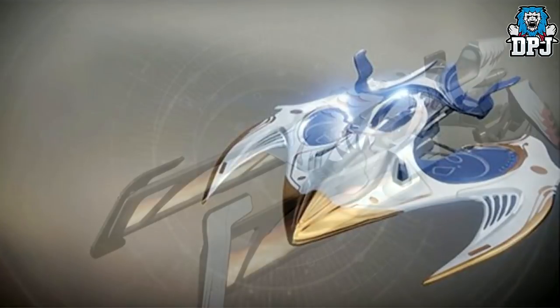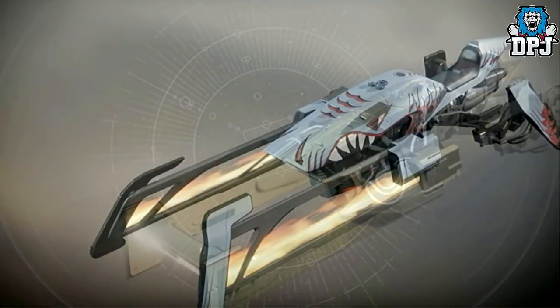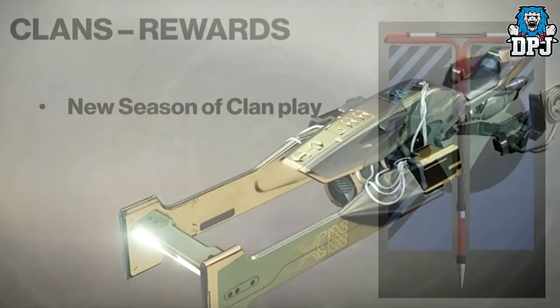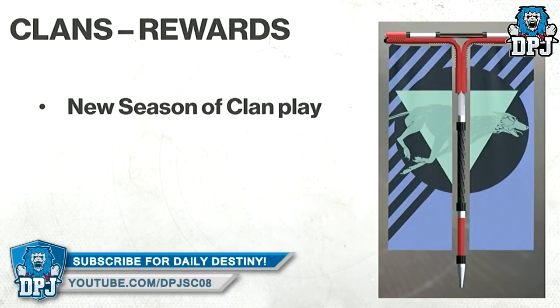Even so, we have something to look forward to and a reason to grind in the future. Also in Season 2, a new PvP map will be added. If your clan is rank 6 by the end of Season 1, you'll receive an exclusive new red banner. There will also be three more Bungie streams during November discussing these seasons and future DLC, so stay tuned.